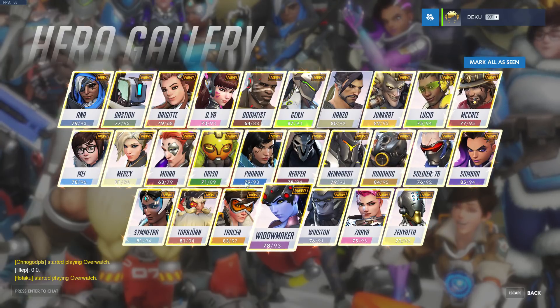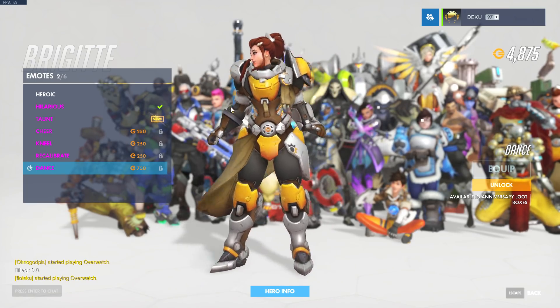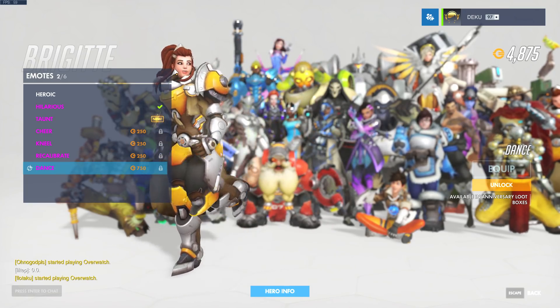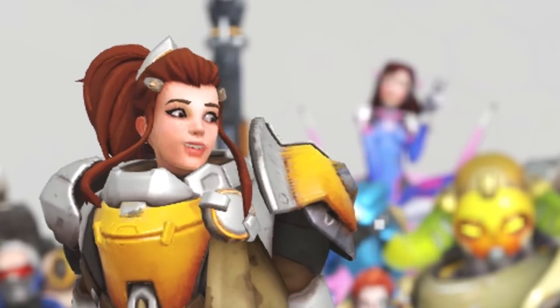Brigitte has a new dance. My girl Brigitte — there she is. Here we go! Look how much she's trying! She's so — oh, it's so cute! Look at her go! Star jumps! The shoulder jiggle! Yeah!